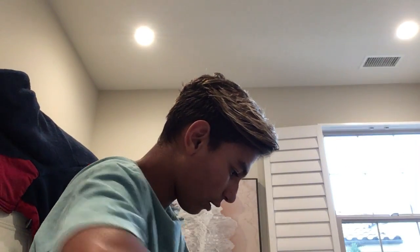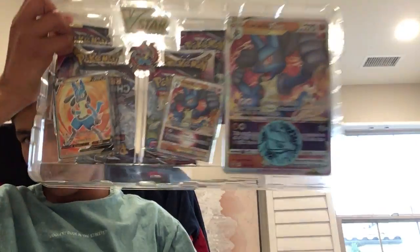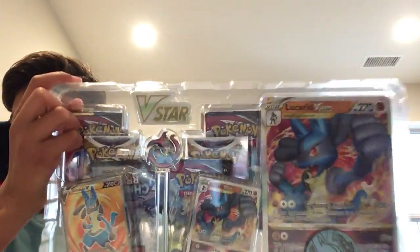So what we'll be opening today — first off this, let's pretend it was in there. It's $50, it's the Lucario V-Star, V, Mew, Pin, Magnet, and six packs, and a coin. Really cool.